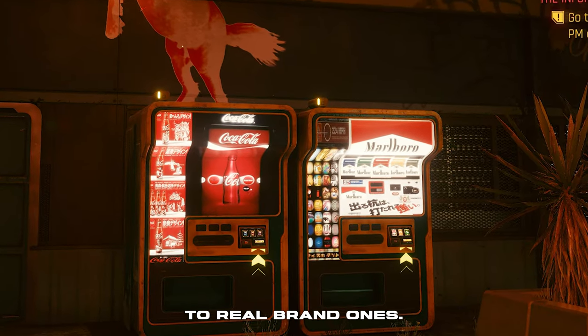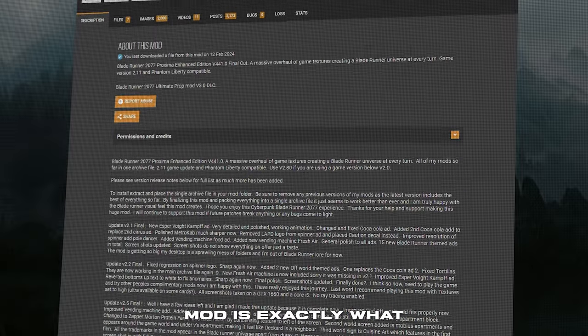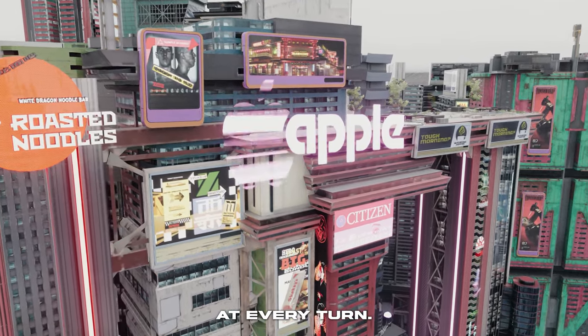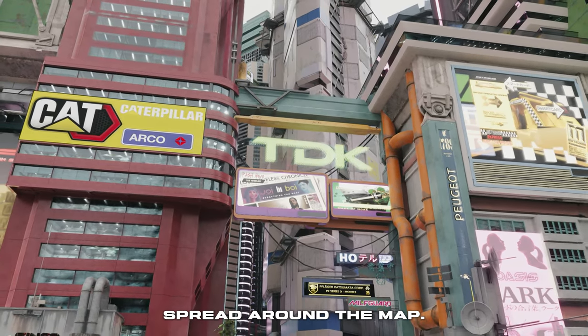Next up, we're going to change some textures to real brand ones. The Blade Runner 2077 Proxima Edition mod is exactly what we need to make it possible. It is a massive overhaul of game textures, creating a Blade Runner universe at every turn. So now we've got ads of brands like Coca-Cola or Taco Bell spread around the map.